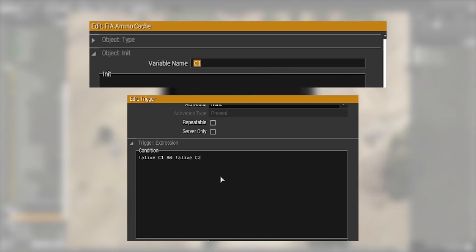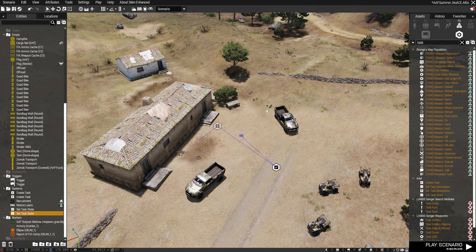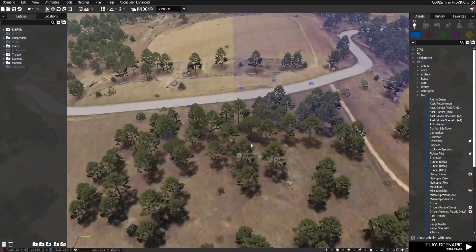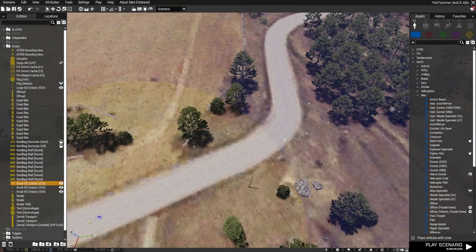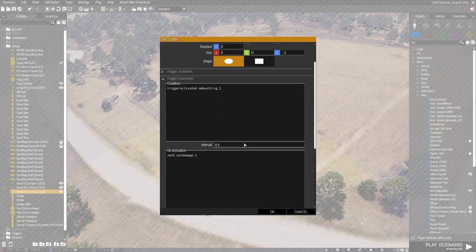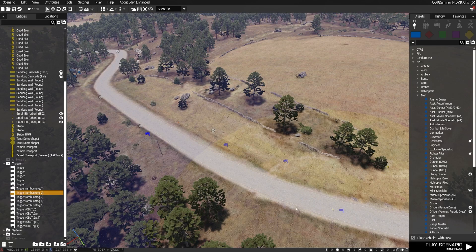The next task is objective three: return to base and rearm and refit. As a side element I set up an ambush between the cache and the base. A trigger makes all the ambush units invisible and not simulated initially. Once the caches are destroyed they become visible and start operating. When players drive near the IED set on the road it detonates in sequence and the AI engages — basically just an ambush position. The specifics of disabling and enabling AI and simulation are in the mission file.